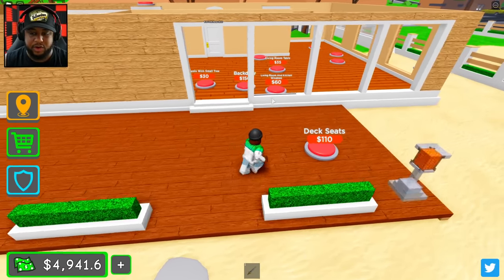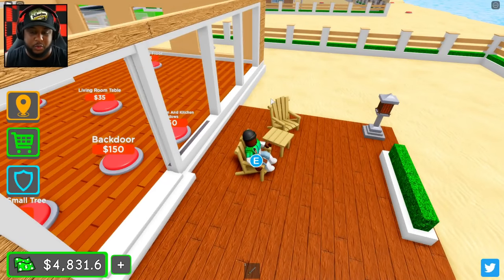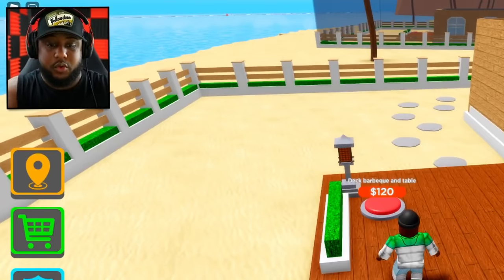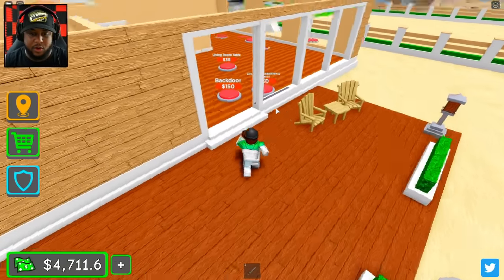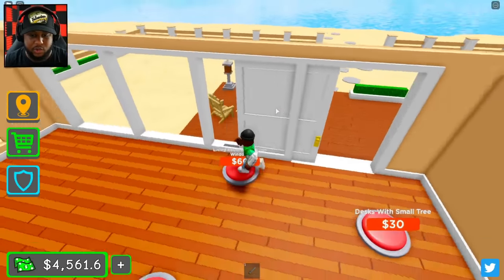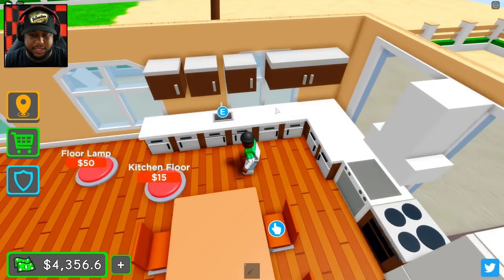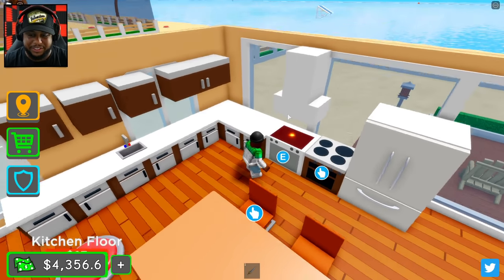Let's go ahead and get our deck plants, our deck lights — we're gonna put our deck seats down. If y'all want to come and chill with your boy, I do have a seat, I do have another seat available if you want to come by. Let's get the barbecue and the table going. Back door, living room, we got the desk, living room table, the kitchen — we got a modern beach house.